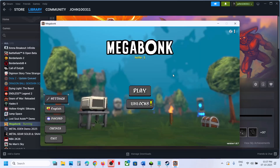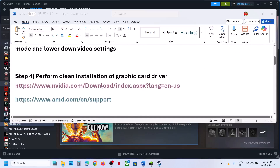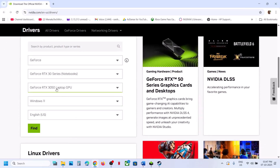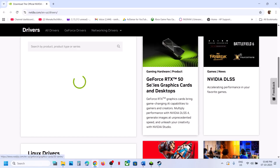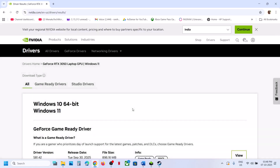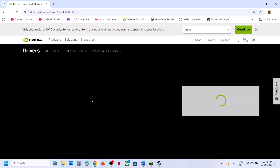The next step is to perform a clean installation of your graphics card drivers. If you have an NVIDIA card, go to the NVIDIA website; if you have an AMD card, go to the AMD website. Select your graphics card from the list, making sure to select your exact graphics card model, your operating system, and then click Find. You will see the latest graphics card driver available.